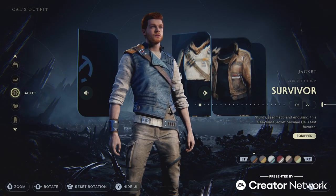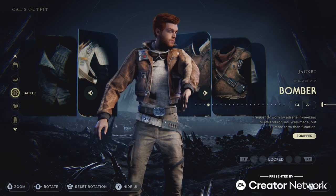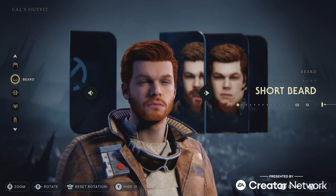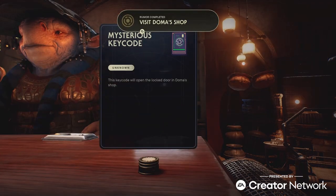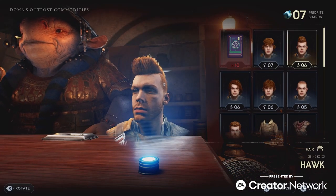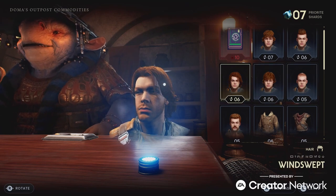This really lets you create your own version of Cal Kestis, whether you want him to have a mullet and a goatee, or wear his scrapper uniform and hairstyle from the first game — the power is entirely in your hands, and I think that's super cool. While you find a lot of these cosmetics in chests around the map while you adventure, you can also buy Cal cosmetics from shops like the one Doma owns in Rambler's Reach.